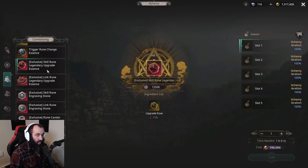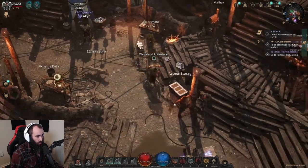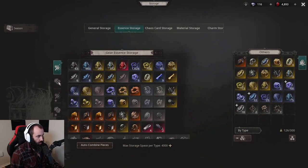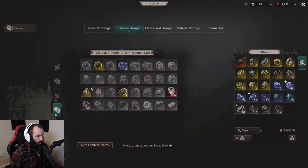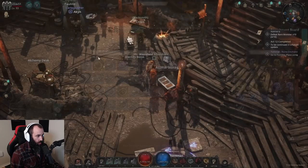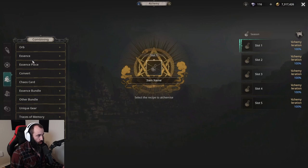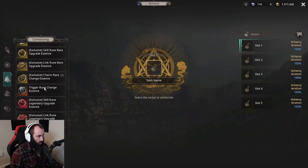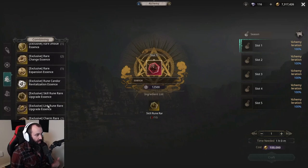Right now it shows I have two rare skill runes. If we go to storage and the essence tab, we see one non-exclusive and one exclusive, but it still counts those as two when going to the actual essence crafting process. These can be exclusive, which is great, because we can now directly craft skill rune and link rune upgrade essences from the very beginning.